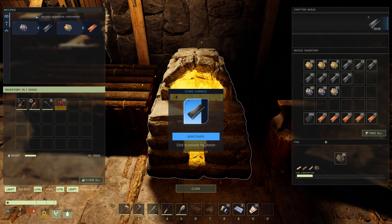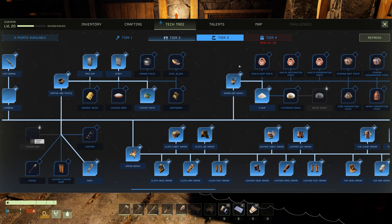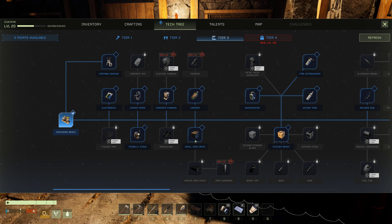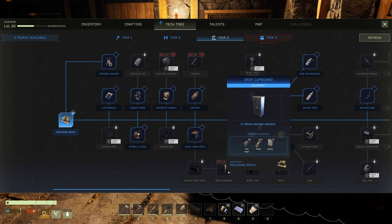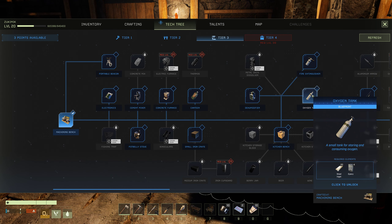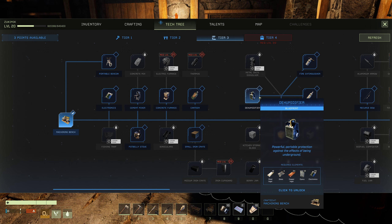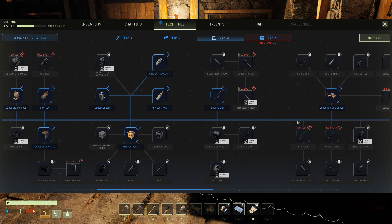Take a look at tier 3 — that big chest. Concrete, for instance I can go concrete if I want. Small iron crate, medium, and large one. Kitchen bench for cooking recipes. Oxygen tank — oh my god, I need steel ingots. In order to make steel ingots you need a specific bench. Fire extinguisher wow — a powerful portable device against the effects of being underground. Machining bench — wow, recurve bow, really.